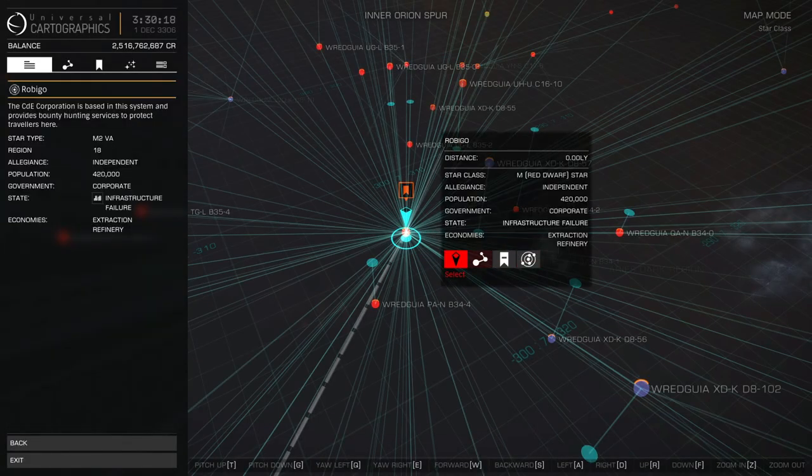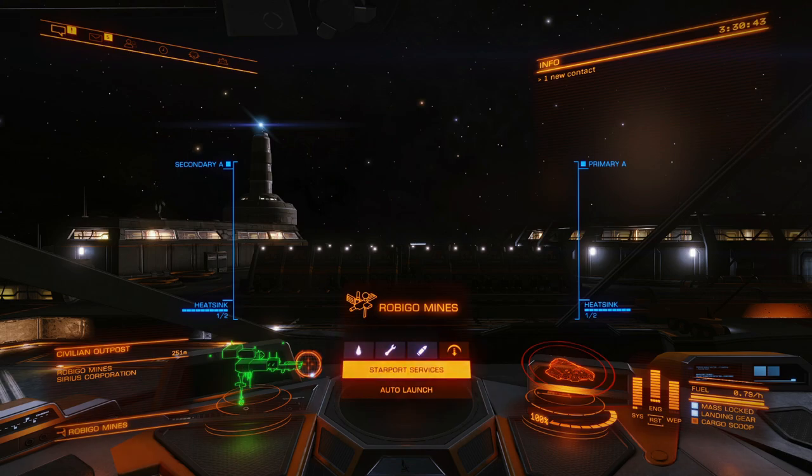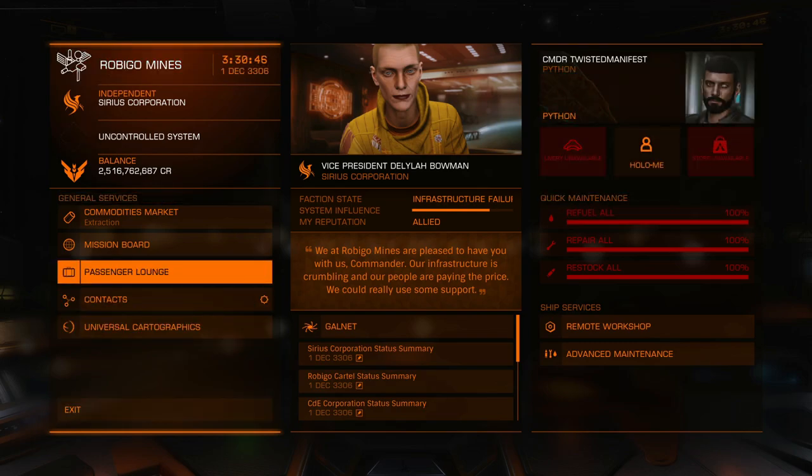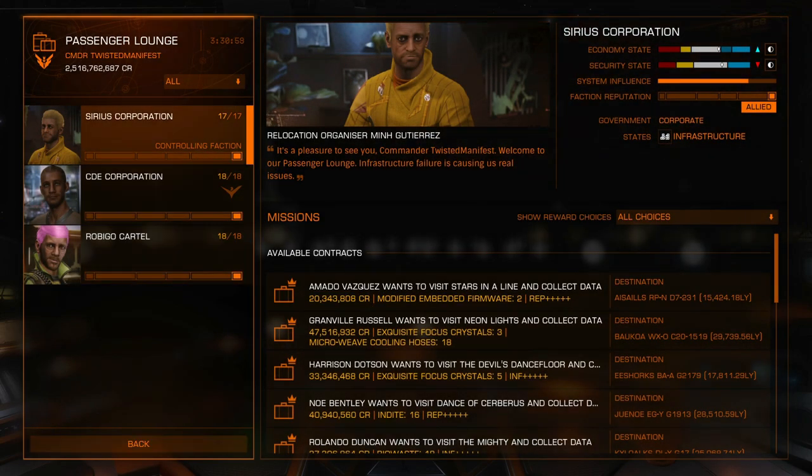So we're in Robigo. When you go to Robigo, what you want to do is find a place called Robigo Mines. The reason why I'm doing it in a Python is because you need to have a medium or small size vessel — an Anaconda is going to be too big. When you first come here, the payment is not going to be as good as you originally thought. It only takes about an hour to get up to Completely Allied. As you can see, with each of these factions I am Allied, so they're going to give me the best that they can.